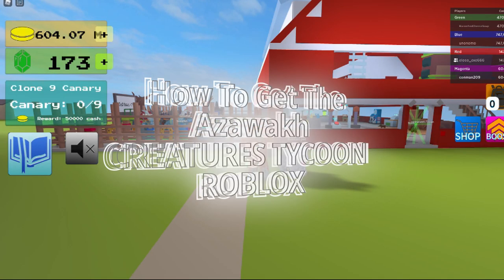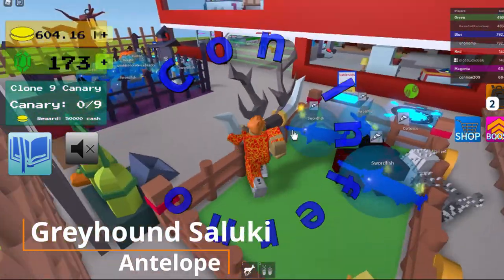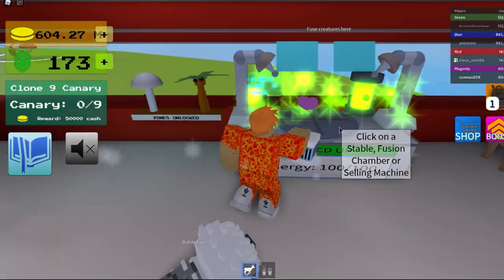Hey guys, so I'm going to show you how to get the ozowoc. First you go over and get your antelope and greyhound saluki. I have a video on the greyhound saluki that I just posted, and I forget if I do it on my antelope or not. And then that's how you get it.